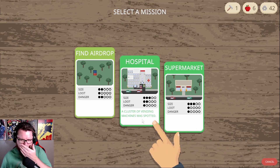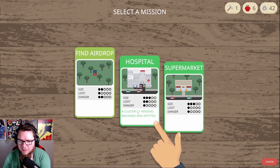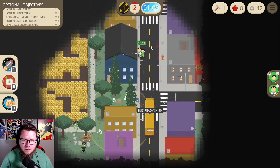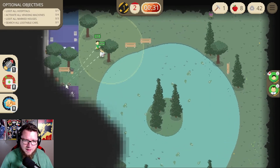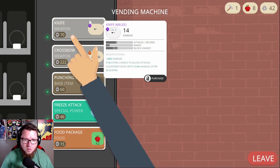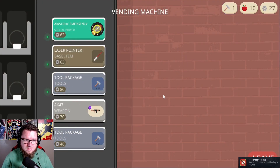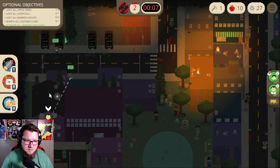A cluster of vending machines was spotted. Find an airdrop, hospital, or supermarket — danger is really high here, I'm not really suited for a lot of danger. This seems the best bet. The music is so peaceful! Activate all the vending machines — apple trees, apple trees. Where are the apple trees? Vending machines — oh, I can buy stuff! I can't afford anything. Buy food, I guess. Activate all the vending machines.